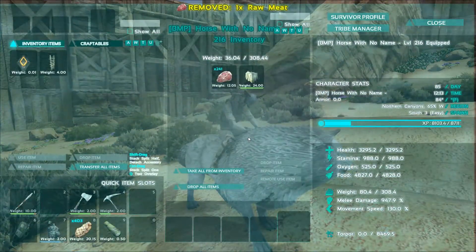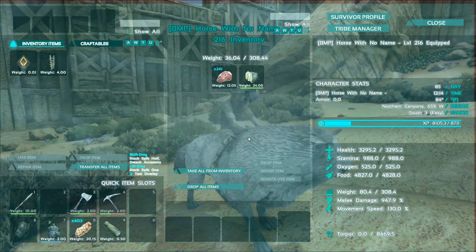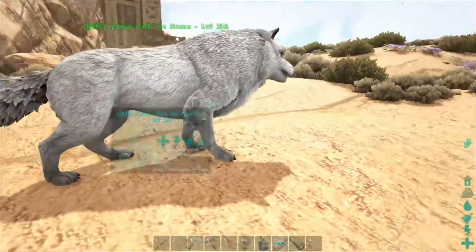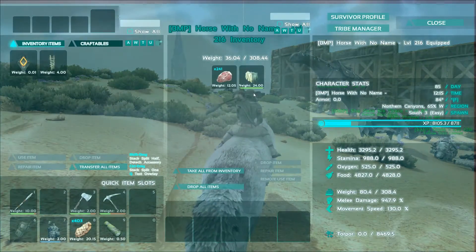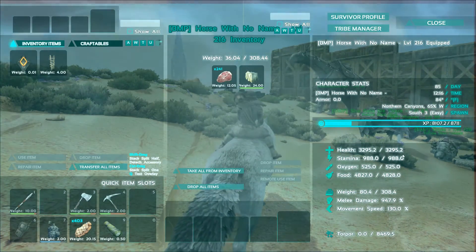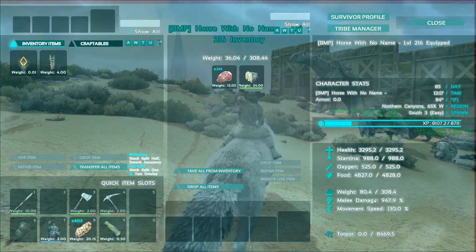We're going to level up a little bit more. We've already got him up to level 216, 3,200 health. I'm going to bump that up a bit more, because I think we're going to be battling some death worms out there in the desert.